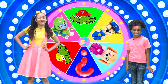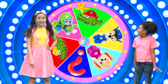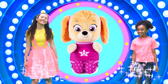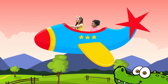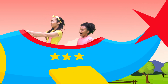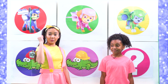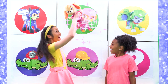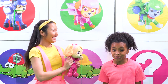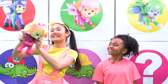Now it's time for spin number four! It landed on Skye — the flying pup toy! You know how a bunny moves, right Brianne? They hop! Let's hop on out of here! It landed on Skye! Awesome — she's my favorite Paw Patrol pup! Mine too! And she's one of the bravest. She's pink, and she loves to fly high in the sky!